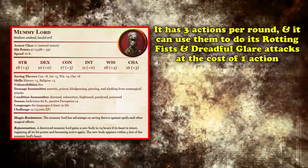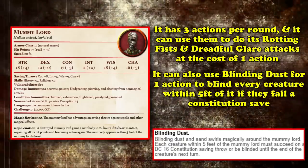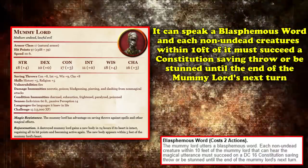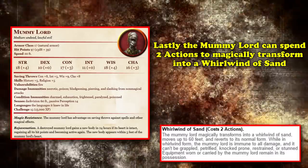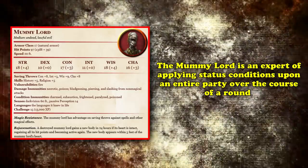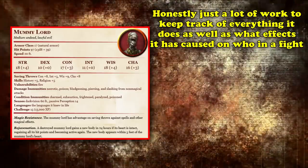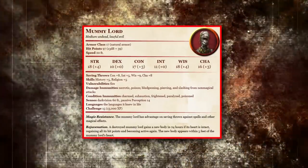The Mummy Lord has 3 legendary actions per round. It can use its Rotting Fist or Dreadful Glare for 1 action, use Blinding Dust to blind every creature within 5 feet for 1 action, or spend 2 actions to channel negative energy preventing healing within 60 feet, speak a blasphemous word stunning creatures within 10 feet, or transform into a whirlwind of sand — moving 60 feet while immune to all damage before reverting. The Mummy Lord is expert at applying frightened, stunned, paralyzed, Mummy Rot, anti-healing, and blindness across an entire party, with a non-stop presence throughout the dungeon.